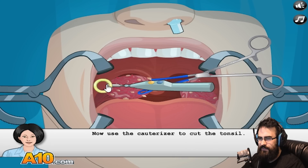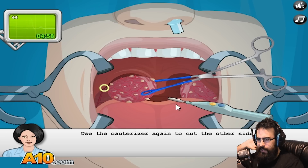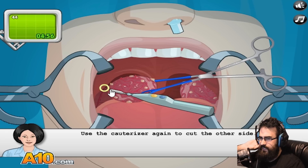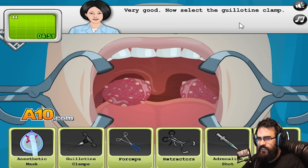Cut the tonsil. Okay - ugh. Uh-oh, got a time limit now. Let's cut it again to cut the other side. Very good. Now select the guillotine clamp. What? A guillotine clamp? That sounds bad.